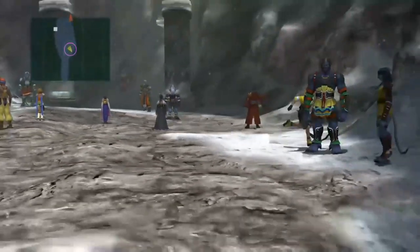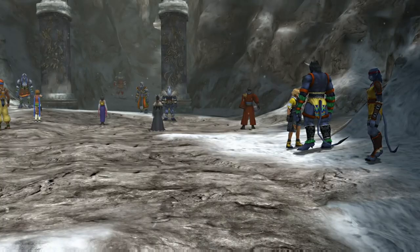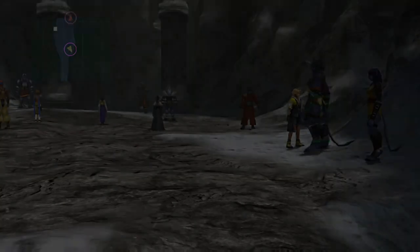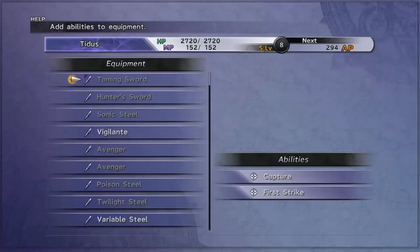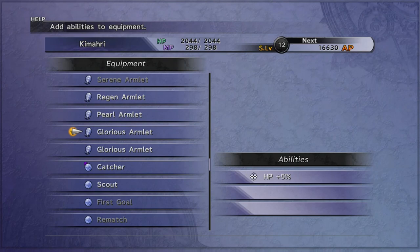You may want to buy some Holy Waters after the first cutscene when you get to Gagazet. As you can see, I've got 20 and bought just a couple of other status items, because there are a couple of nasty enemies — and in particular one boss — where it will be useful to have the ability to remove the Zombie status.